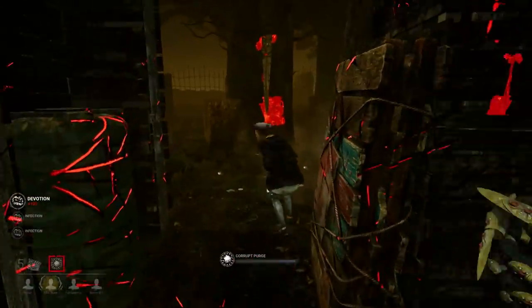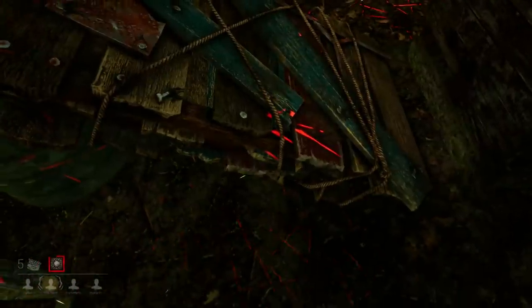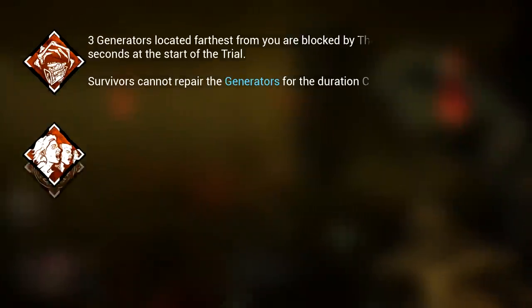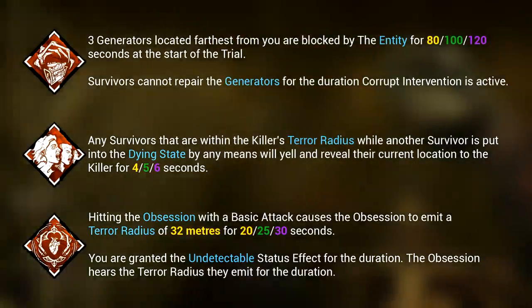The Plague has an interesting combination of both regular and ranged attacks. She's mechanically and strategically complex, and as a result, her skill ceiling is very high. Her teachable perks are fantastic — you've got some gen defense, some help with tracking, and a fun gimmicky stealth perk, so she's a great pick if you're looking for good teachables.